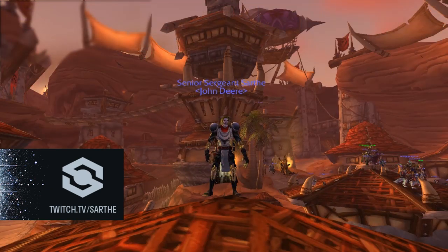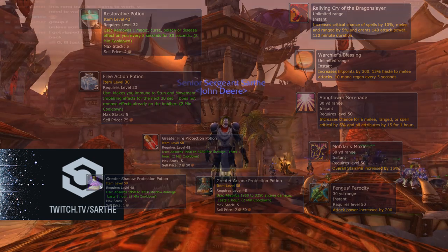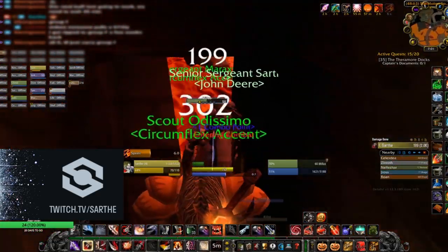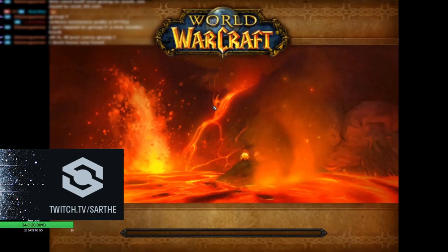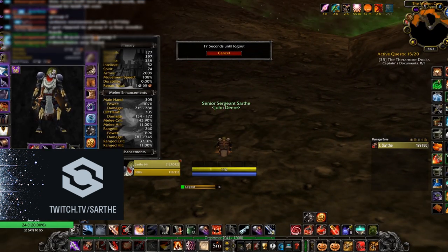First I'm just going to mention, preparation is huge. You want to spend money or time to farm or buy your consumables. You want to make sure that you have all your world buffs. Usually I'll set my hearth to Kargath on raid nights, so right after I get my last world buff like Warchief's Blessing, I'll instantly hearth. Or if you're a tryhard, you can have a warlock friend summon you right outside of Molten Core, hide and log off there. Then right when you're invited to the raid, log on, hop right in MC and log off again.